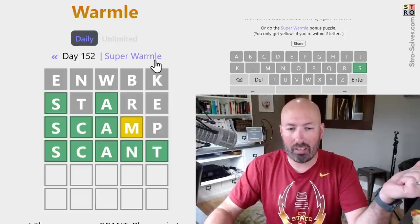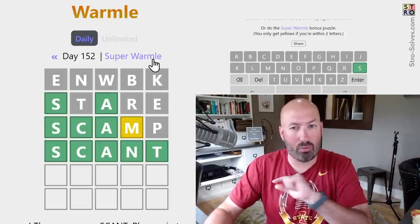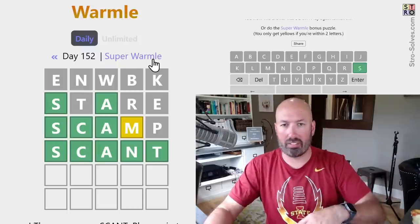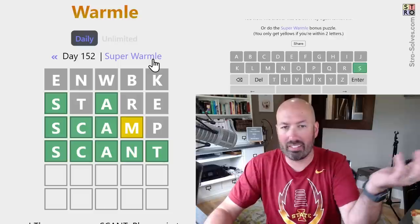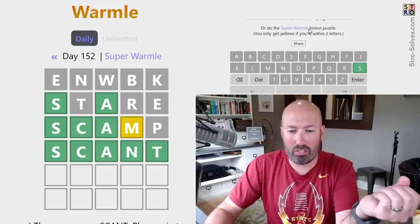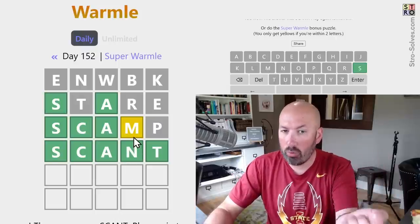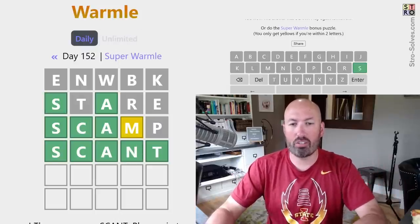Now there is a Super Wormel, and I think there's actually a Super Wormel Plus — I didn't even realize that last time. I had lots of comments saying why didn't you do the Super Wormel Plus. So we're going to do the Super Wormel. The way Super Wormel works is it's only yellow if you're within two letters instead of three. So let's try it.